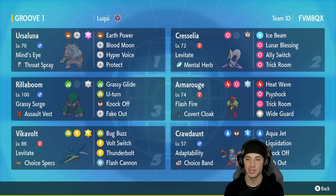Armarouge is rocking Heat Wave, Side Shock, Trick Room, and Wide Guard to protect the ally Pokemon from double-hitting moves.